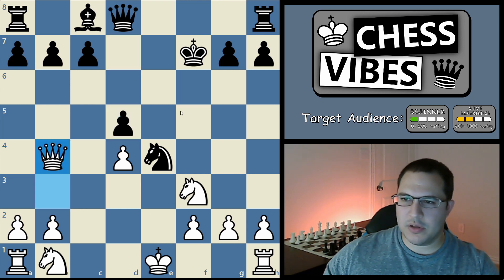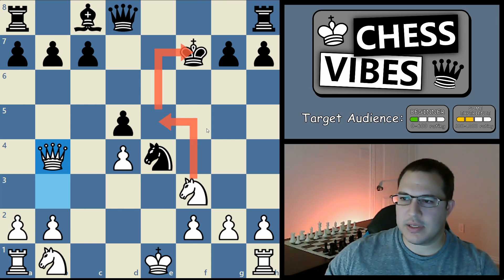Now all the material is even — both sides have the same number of pawns and pieces — but his king has already moved, so he can no longer castle and you can. That's an advantage for white, and it's also a very dangerous position for black. You have ideas of bringing your knight to e5 threatening his king, and once you castle you can bring your rook to e1. Black just has to be careful what he does. So this is a great start if you're white.